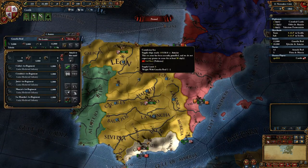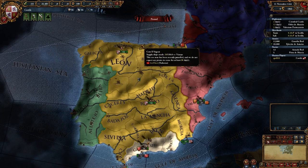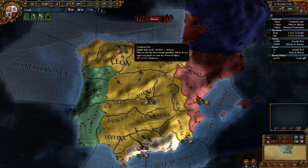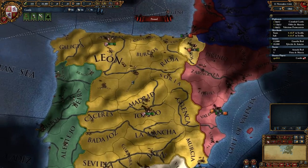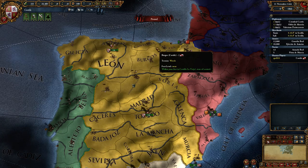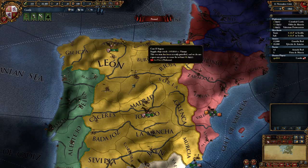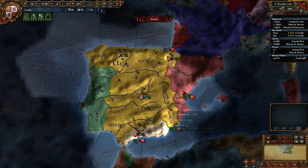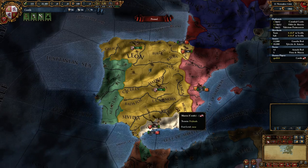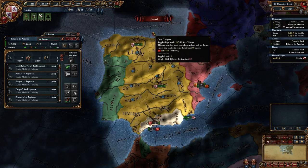We're not currently at war, so do we care about the state of our troops? Not generally. We can actually save a lot of money by getting these armies to stand down. We're not going to disband them, but right now we're paying maintenance on all these guys to keep them at full war readiness — keeping all their pole arms sharp, uniforms dry, supplies in, drilling every day. We don't really need that right now, because unless Aragon goes crazy and attacks us instantly, we're not going to be in a war for a while.